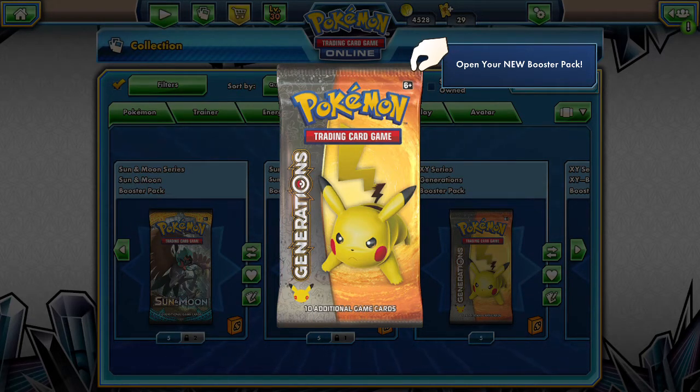Hello friends, Staffordrivery here, and we're going quick and dirty. We're going to be opening up some Generations packs this week. Now we only have six, but we're going to see if we can get some more by the end of the week. So we'll be opening up one every single day.